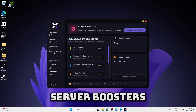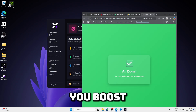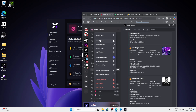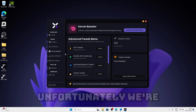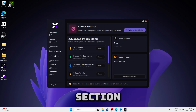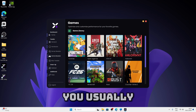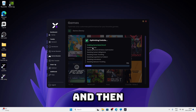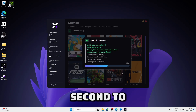Now we come over to the next section — server boosters. Server boosters are for people who boost the server. If you server boost you'll be able to unlock this section. But since we don't have server boosters, we're going to move on to the next section. This is the game booster. Just select the game that you usually play — I play Fortnite. Click on Fortnite and it's going to start applying Fortnite tweaks. Just give it a second to load.